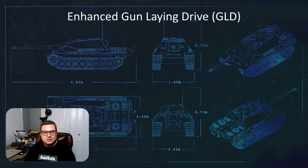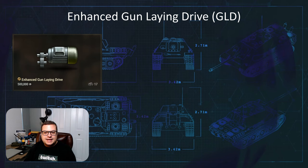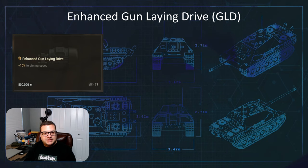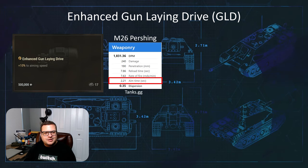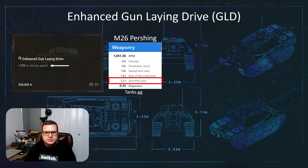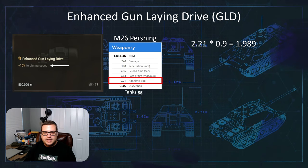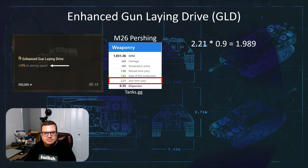Moving on to the enhanced gun-laying drive, or the GLD. If you look at one of these in-game and hover your mouse over it, it says that the gun-laying drive adds 10% to the aiming speed. So if we pull up our trusty M26 Pershing, you'll see 2.21 seconds is the aim time. So if we use this text, you would think that 2.21 times 0.9, or 90% of its original value, equals 1.989 — that should be the new aim time, right?